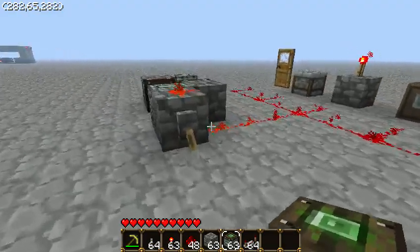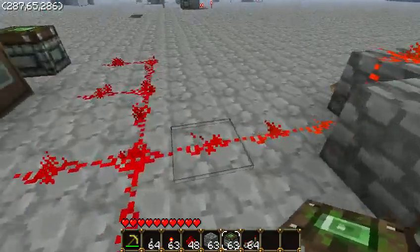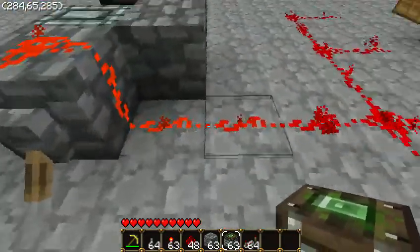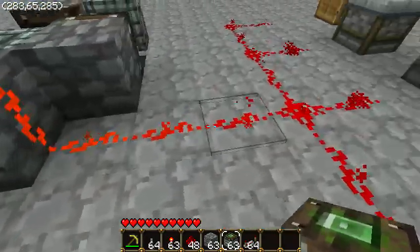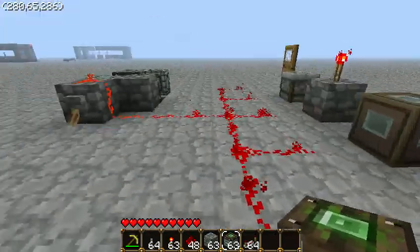Hey guys, I was playing around with pistons when I came up with this very interesting contraption. I believe it's a glitch because the way it works is it turns this wire into a pulse, but it never changes from its on state from what we can see.